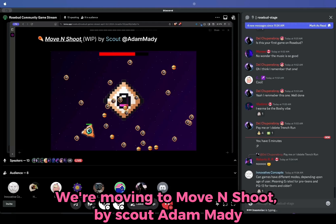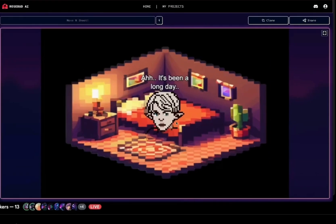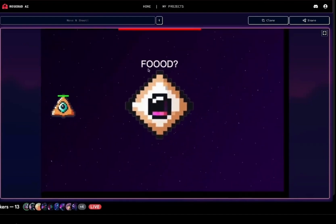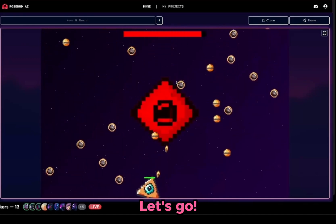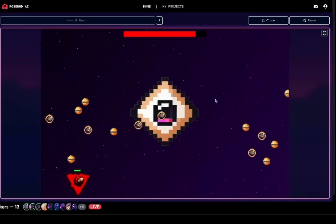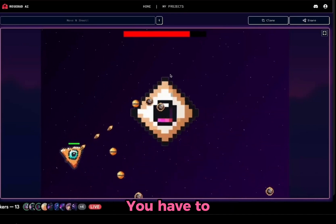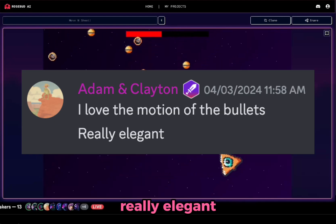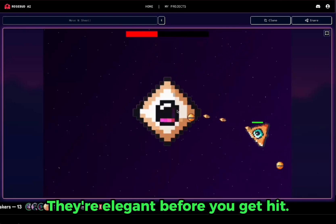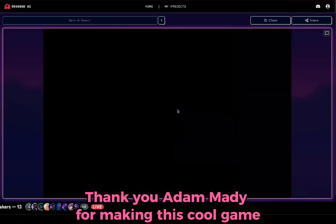Moving to Move and Shoot by Scout, Adam and Meiji. Let's go ahead and check it out. This game does have music as well. This is easy mode too, so I have to win. Adam and Peyton saying, I love the motion of the bullets — really elegant. Yeah, really elegant when they're just killing you. Yeah, they're elegant before you get hit. Everyone who is making fun of Jason, just go and play this game. Thank you, Adam and Meiji, for making this cool game.